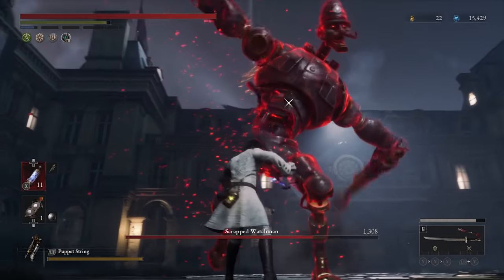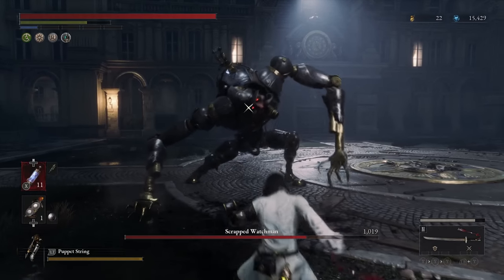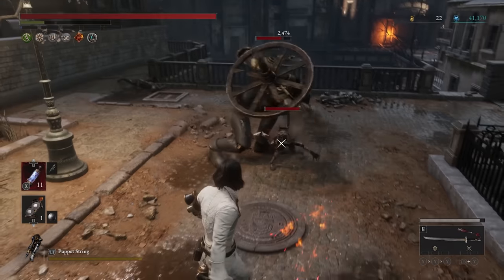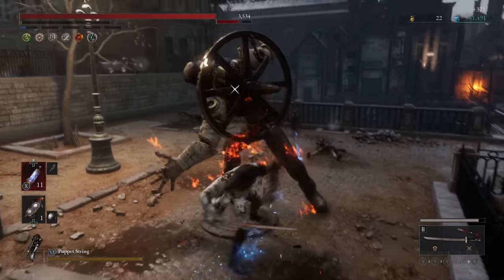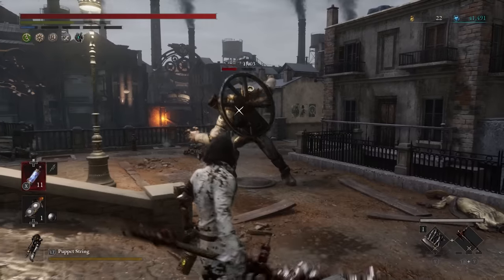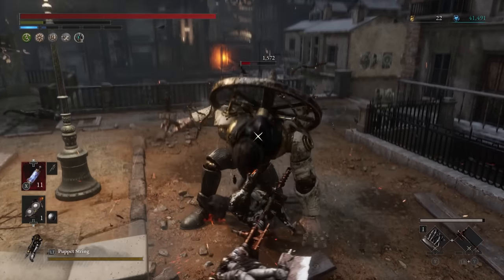This build utilizes one of the best weapon combinations in the game for a Technique build, and also takes full advantage of one of the best boss weapons in the entire game, the Two Dragon Sword. One of the best starting Technique weapons, besides the one you choose at the beginning of the game, is the Booster Glaive. This weapon can be found inside a chest in Chapter 3.